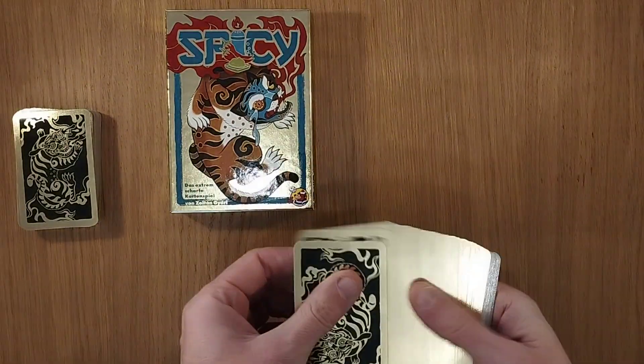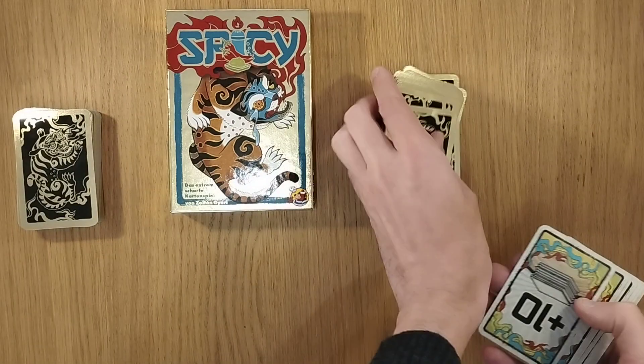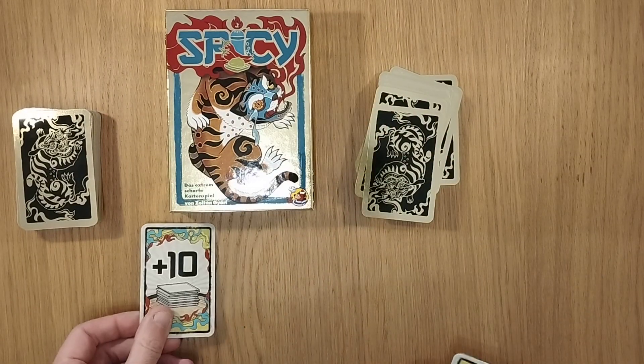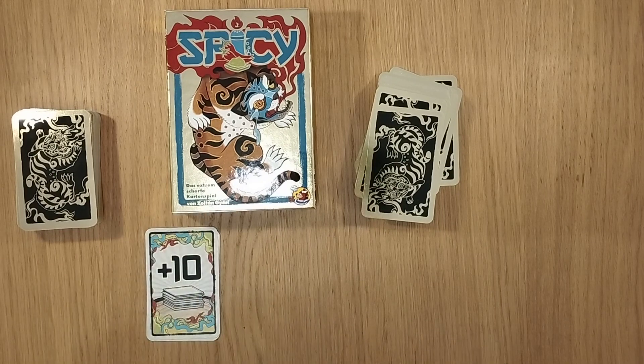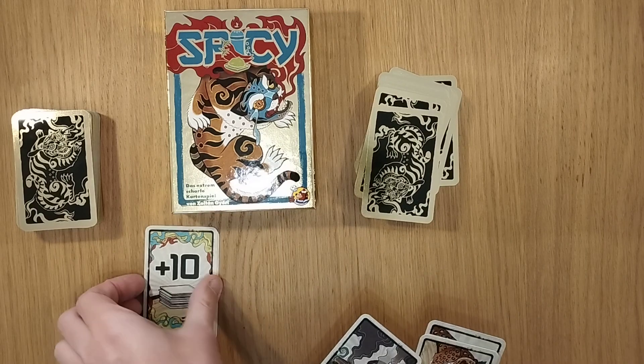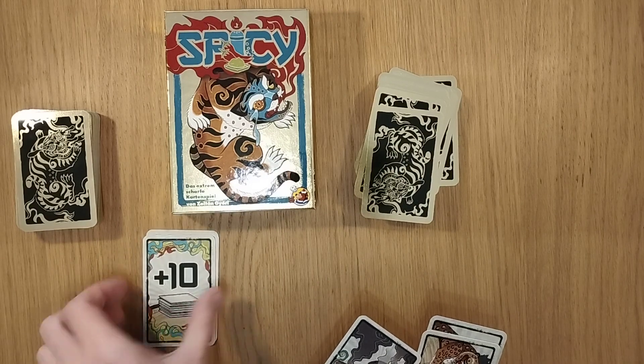This is a game whereby you're looking to get trophies. You're going to play these black cards and also these trophy cards — you're going to have three visible, or you could leave one visible for the time being. As soon as somebody is out of cards, they're going to take one of these, and if someone has collected two of these, the game ends and they've won automatically.